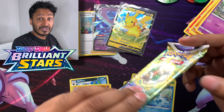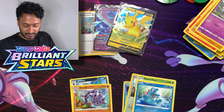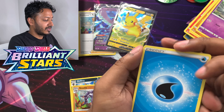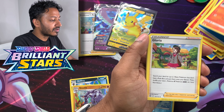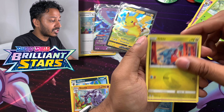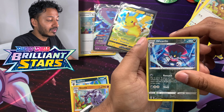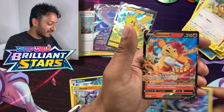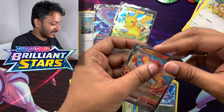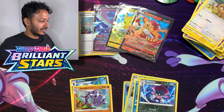Here's our first Brilliant Stars pack in this Professor Juniper box. We got Water Energy, Monferno, Gloria, Starmie, Turtwig, Gible, Chimecho, Electabuzz, Bidoof, Reverse Holo Weavile, and a Simisear V Ultra Rare — let's go guys! Here's your code card.